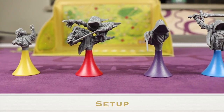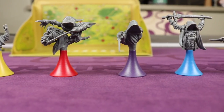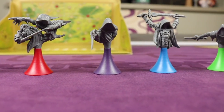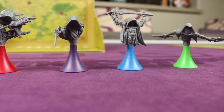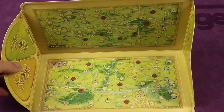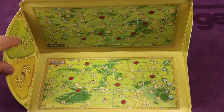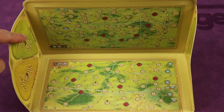To set up, first select the single player who will be the ring bearer, trying to bring Frodo and his hobbit friends safely to Rivendell, while the other one to four players will be the ringwraith players leading the different Nazguls. The ring bearer player takes the player's shield and places it in front of them, unfolded with the green portion on top — it's on both the right and left, with the green side furthest away from you.